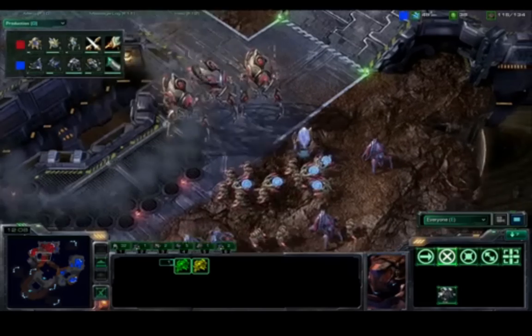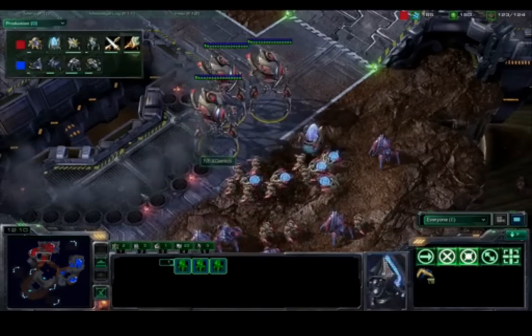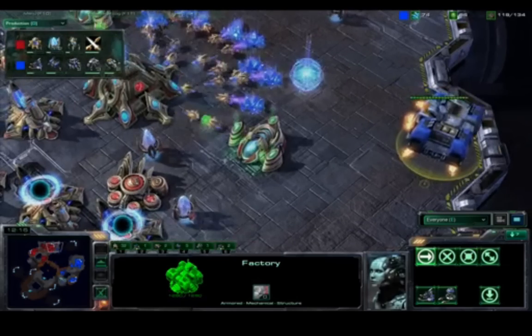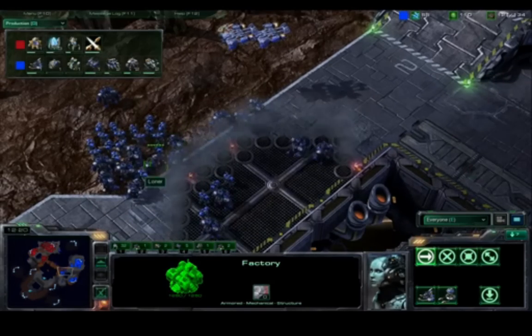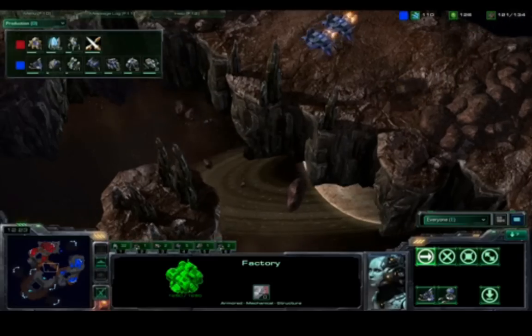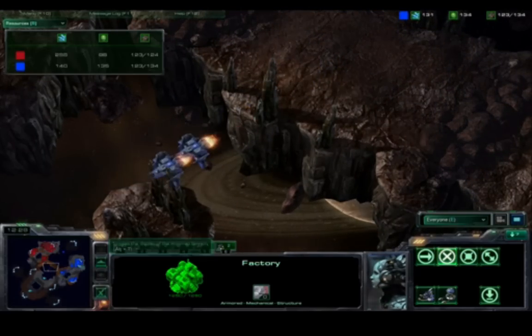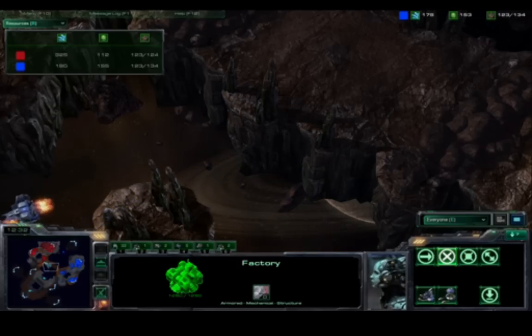The one real thing that NextGenius needs to worry about is making sure he has enough gateway units. The Colossus is the money unit in this matchup, so Protoss desperately wants to keep them alive, but they're only strong if there are a lot of basic gateway units underneath them. Without a lot of gateways, NextGenius should be a little bit more vulnerable than normal.